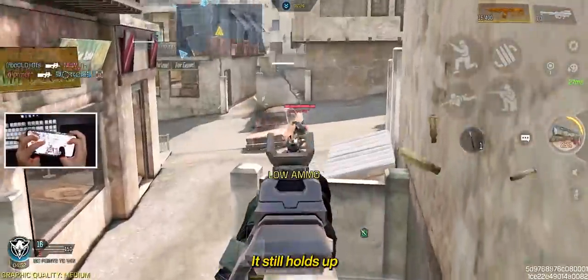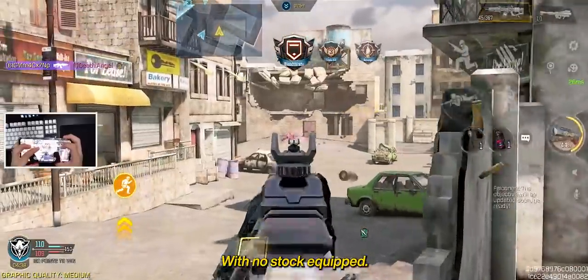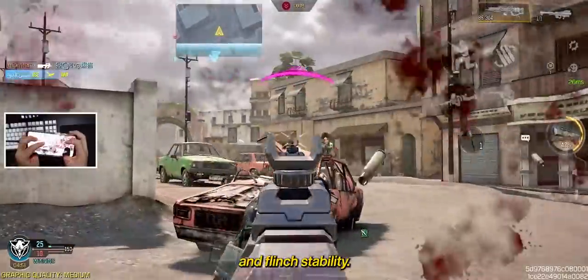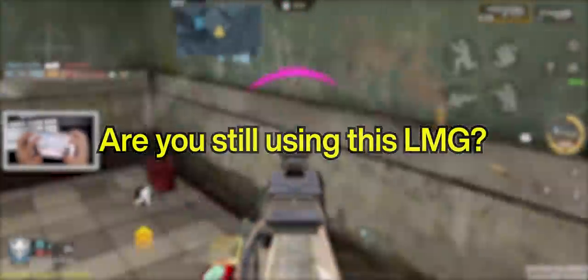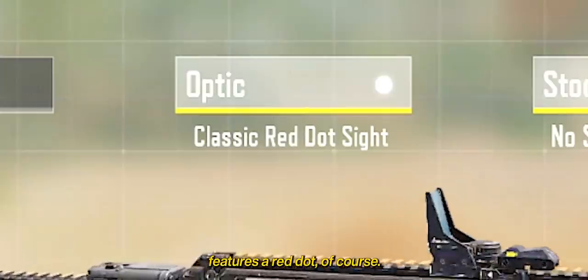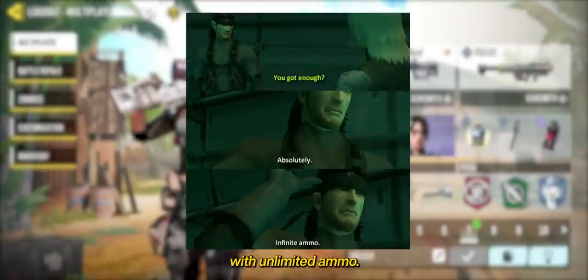Remember the Holger 26? It still holds up as one of the best guns in the game at number 7. If you think of LMGs, you'd think of low mobility and high accuracy — but its no-stock attachment changes all of that. With no-stock equipped, you get a 40% ADS movement buff comparable to AR strafing, all while having a 100-round mag, very good wallbang penetration, and flinch stability. It also has a fast fire rate and a competitive time to kill, cementing its spot in this top 10. Here's the recommended build and my personal build — which features a red dot, of course. Personally, I don't use this as much because having 100 bullets feels like playing with unlimited ammo.